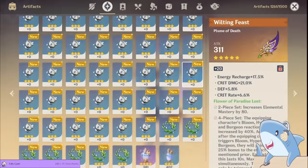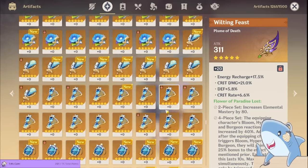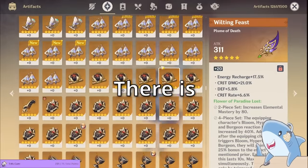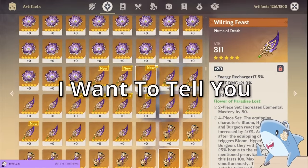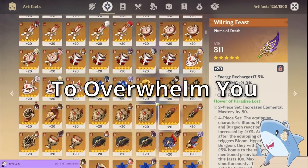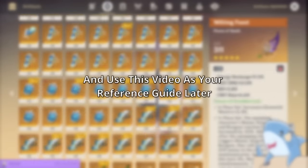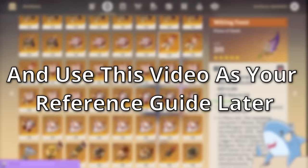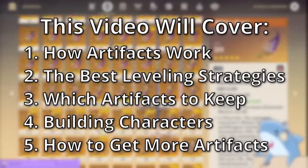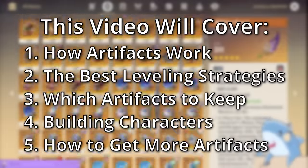Hey everyone, Shark here. I've gotten a lot of requests on stream for this artifact guide for quite some time, but I wasn't sure how to put it out because this topic has so much information and I didn't want to overwhelm you. So I condensed it as best I could, but kept the information most helpful for both new players and veterans. In this video, we'll be covering how artifacts work, the best strategies to level and build artifacts, and what artifacts you want to keep and which ones to trash.